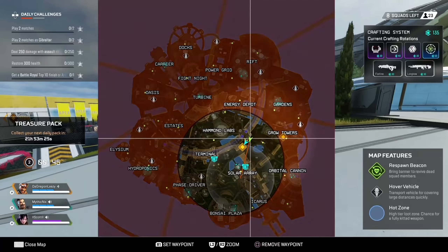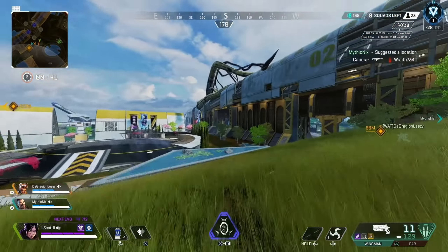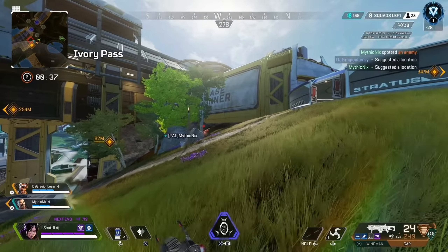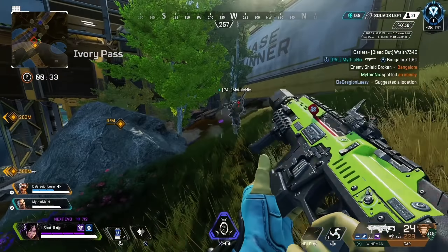We've got a spot at the top of Hammond which I'm not a huge fan of, but it was our only entry point into the map without doing a full rotate. It wasn't ideal honestly. This Bangalore was just kind of hiding in the corner and we get them taken out pretty fast.